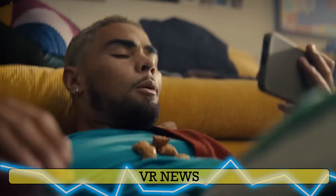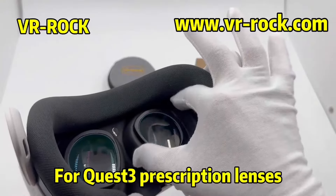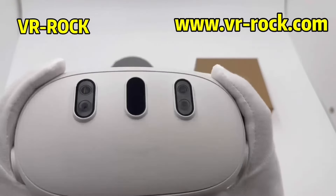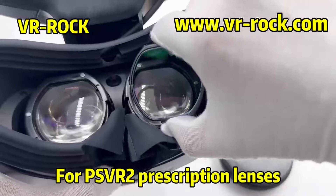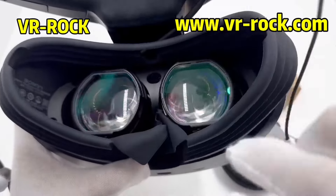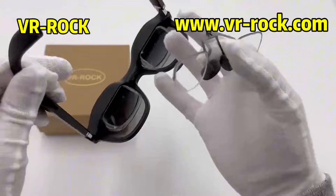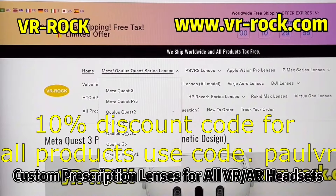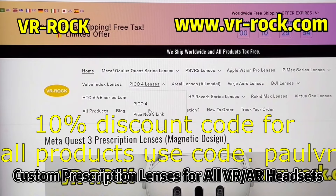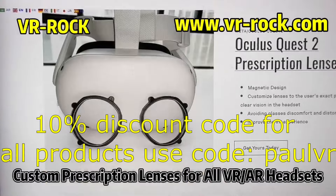Before we start, a quick word from our sponsors: VRDoc prescription lenses. VRDoc are customized prescription lenses for Meta Quest 3, 3S, 2, Rift S, PSVR 2 and 1, HP Reverb G2, Pico 4, Xreal, Pimax and various other VR, AR, XR headsets to correct vision problems such as nearsightedness, farsightedness, presbyopia, astigmatism and amblyopia. VRDoc also provide anti-blue light lenses to protect eyesight for players with good eyesight. The installation process is very quick and simple, and thanks to those lenses you won't struggle with glasses in virtual reality and you won't scratch your lenses. All the links are in the video description below, so head over there to order yourself a pair. It will improve your VR experience. You can use code PAULVR to get a nice 10% off your next purchase.